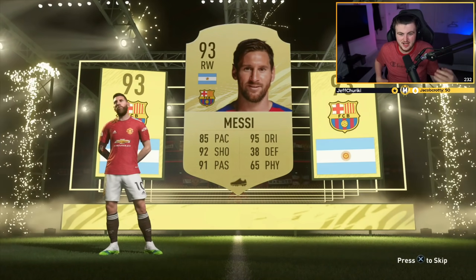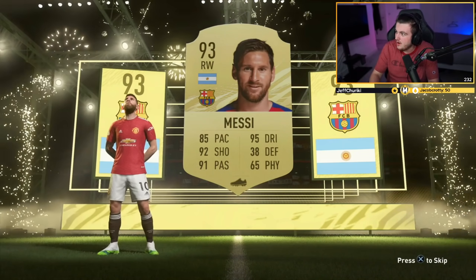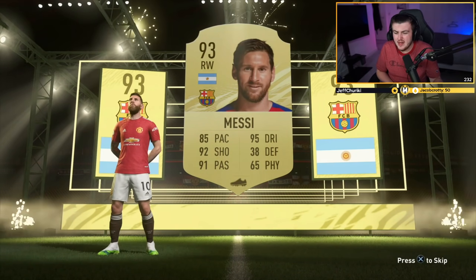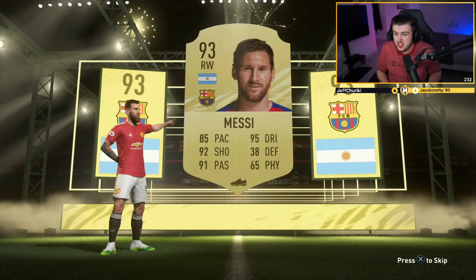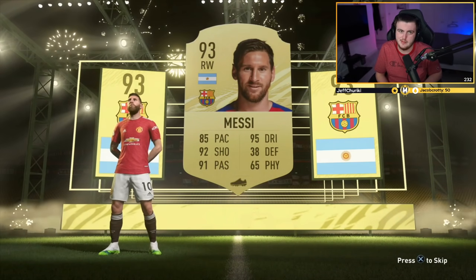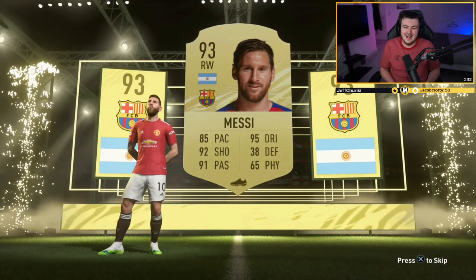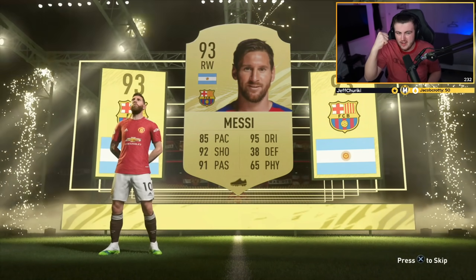He looks good in the United shirt, doesn't he? What is Messi worth this year? He's 760k. How have we got Lionel Messi? 760,000 coins. That's so cheap — he's been a million coins at the start of every single year. 85 pace and everyone's like Messi's going to be terrible. That is such a shame. I am over the moon with that.